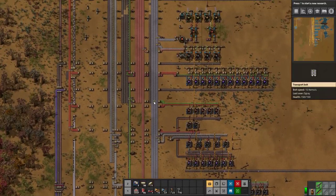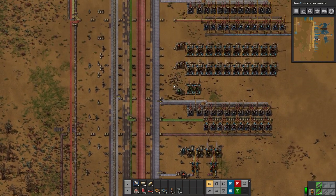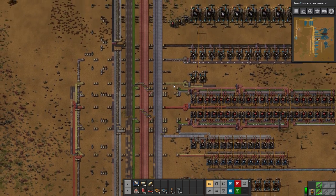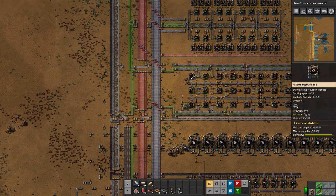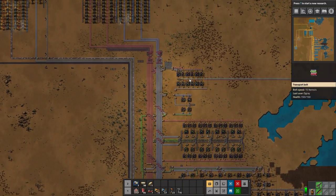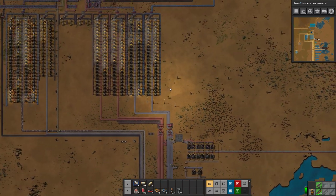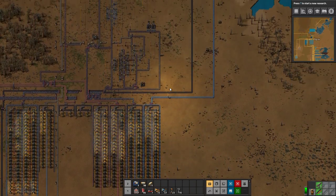Greetings and welcome to Vectorio. I'm Degray and today we continue our entry level 2 mega base series. You're joining in right where we left off at a power crisis situation, so let's fast go and fix that and turn off some of our base to make sure that the miners producing coal can catch up.